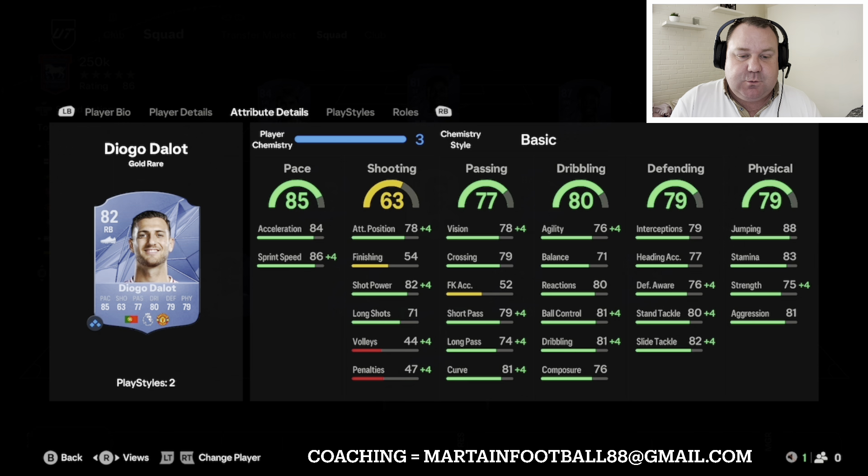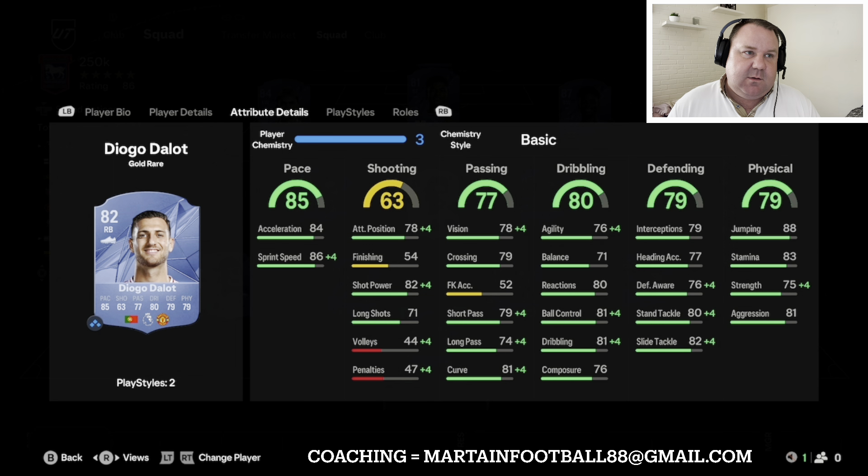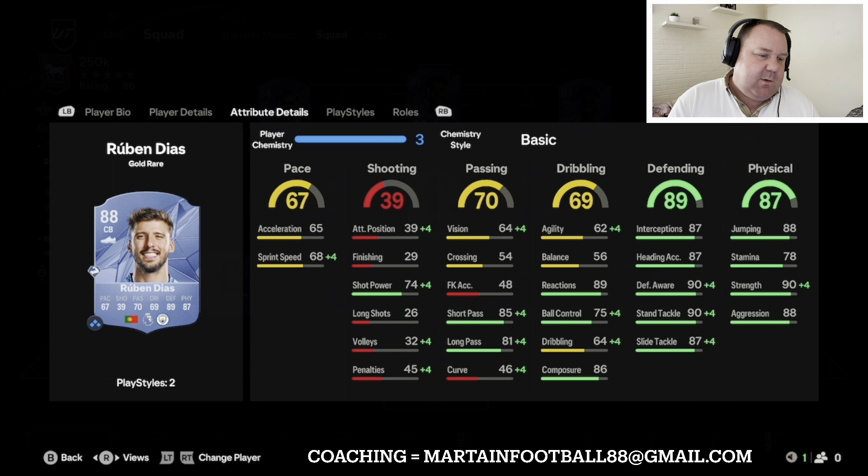At right back in the Premier League there's definitely a shortage. Walker costs loads of coins and I don't rate him — he has a two star weak foot, you literally can't use it. Outside of Walker you've got Dallo and Trent. Dallo's got more pace and I think he's a little bit more well-rounded. Trent has good stats in certain areas, but Dallo is four-four, six foot, a couple of play styles, and only 6k.